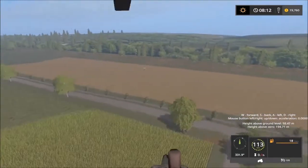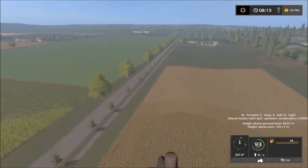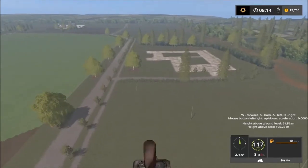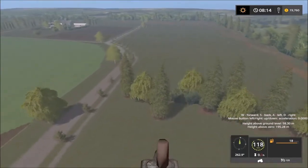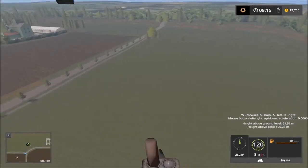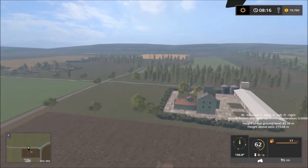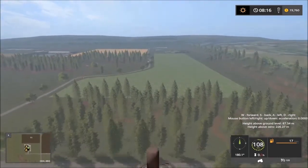From up here we can see the sizes of the fields — yep, large fields. So there's lots of work to be done on this map. There's a placeable area there, you can see the thing on the outskirts. There's a road taking us to a dead end. We have to climb a little bit more to get over the roof. Sell point there and forestry — two sell points there.